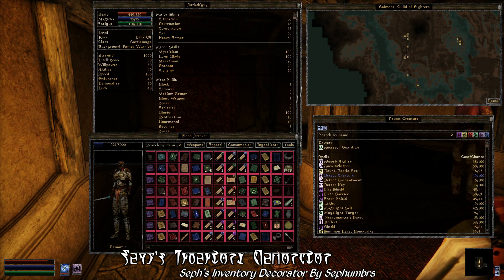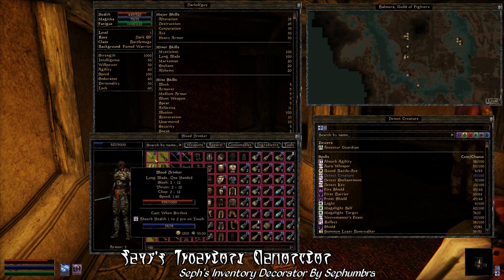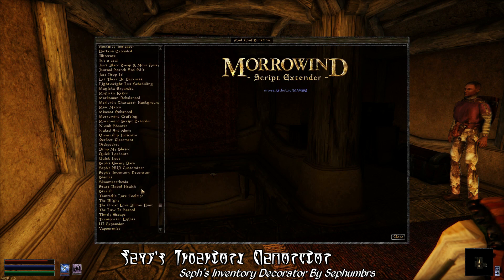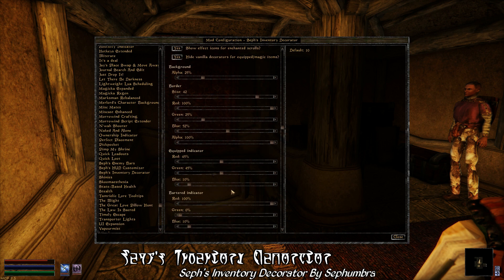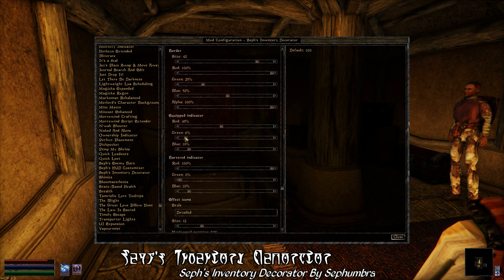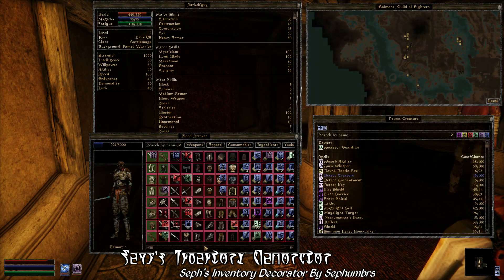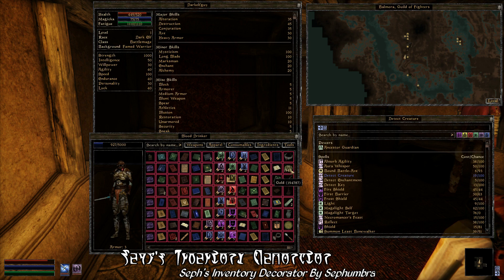There's a really in-depth mod config menu that allows you to adjust or turn on or turn off any feature in this mod. So if you don't want borders around each item in your inventory, you can get rid of that. You can get rid of the background for equipped items or bartered items, or change the color. You can turn the effect icons off for enchanted weapons, potions, or anything else that has magical effects. Or you can increase the size of those effect icons so they're easier to see, or change their placement to a different position on each icon. Really, there's just an absolute ton of customization here — anything you might want to change, you can change. This mod gives you the option to really customize your inventory to your desires.